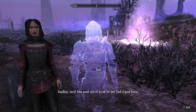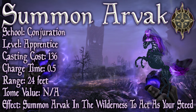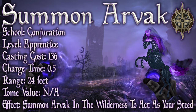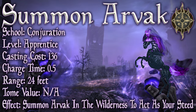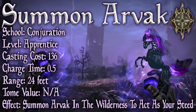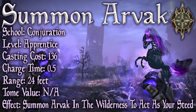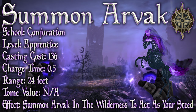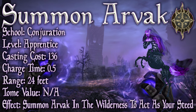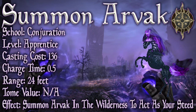So now we know how to cast the spell, let's take a look at it. Summon Arvak — it is a Conjuration spell and only an apprentice level spell. Its base casting cost is 136 magicka. Its charge time is a measly 0.5 seconds. It has a range of 24 feet, which with perks can be taken up to 48 feet. The tome value is not applicable as there is no tome. And the effect: summon Arvak in the wilderness to act as your steed.